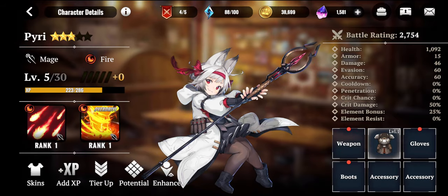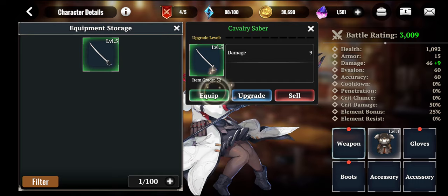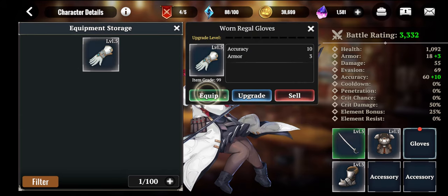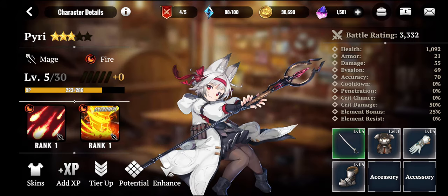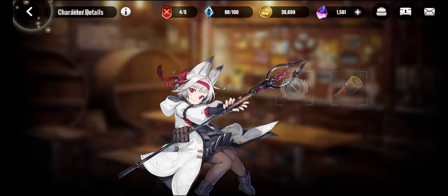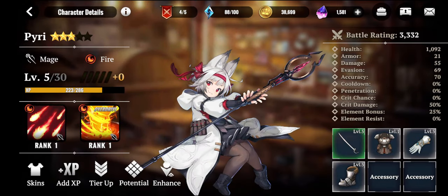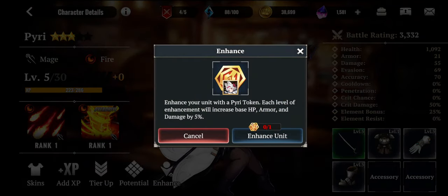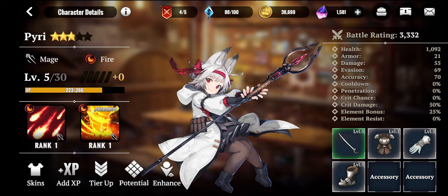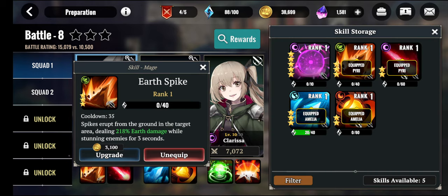Let's see what kind of enhancements and upgrades we can provide to our hero units. Right over here I can provide a weapon to my hero unit because I haven't given her any equipment so far. You can also provide EXP if you have the EXP ticket, do a tier up for better stats, unlock potential to make her even better, or use the party token for simple enhancement. There's also a dupe system where you transcend your hero unit.